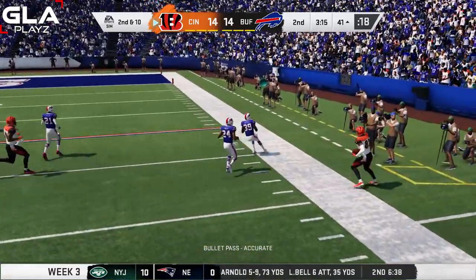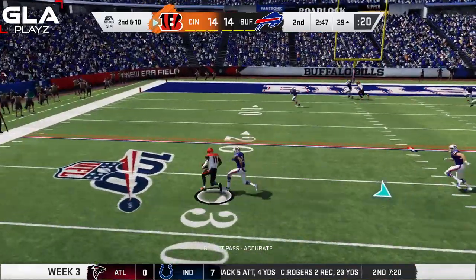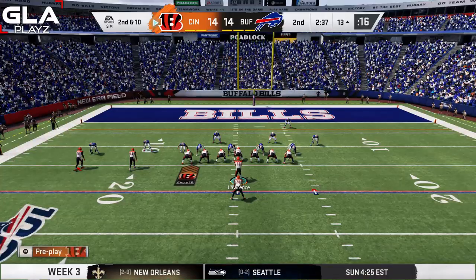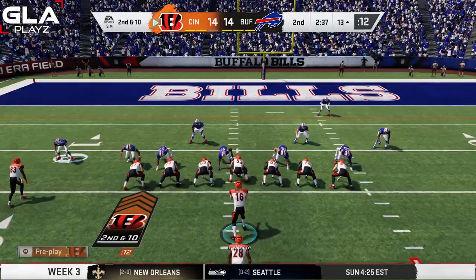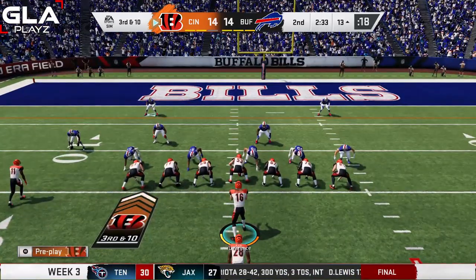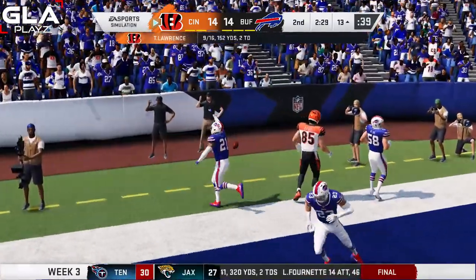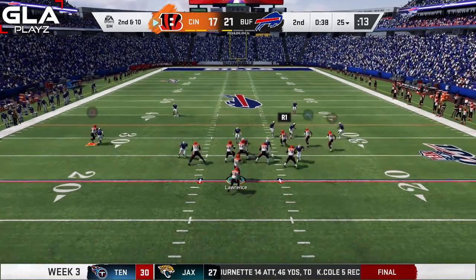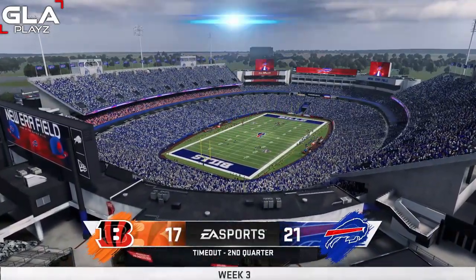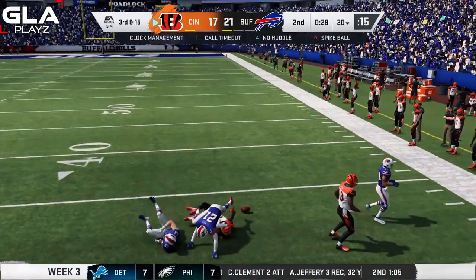I've got a wide receiver open on an out route — it's Boyd and it's gonna be a first down. Second and 10, John Ross is wide open in the flat, he breaks a tackle, spin move, and it's a first down. I take a timeout. Second and 10, I try to hit AJ Green in the end zone — it's incomplete. Third and 10 at the 13, I try to get the ball to Tyler Eifert in the end zone — incomplete. I try AJ Green but Trevor gets sacked and I take another timeout. Third and 15, Boyd is wide open but he drops it again.